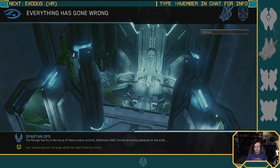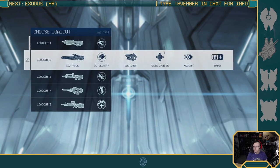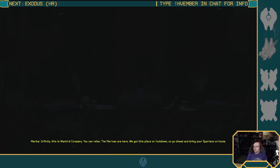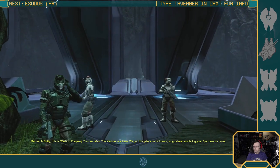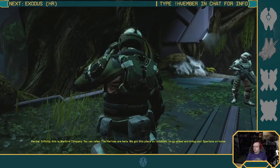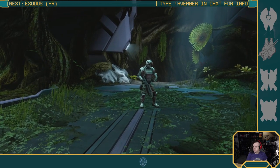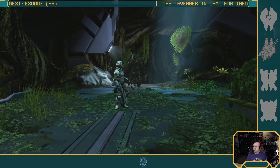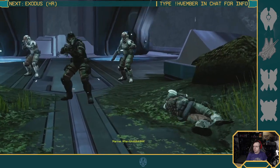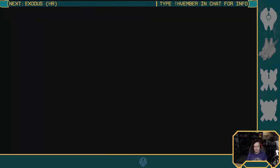This will be the first Reach level we've done coming up. Infinity, this is Warbird Company — you can relax, the Marines are here, we got this place on lockdown, go ahead and bring your Spartans out. Ah, hubris. Oh no, there are Covenant here. Let's think of a different mission. Slice boy squad in effect, alright let's go.